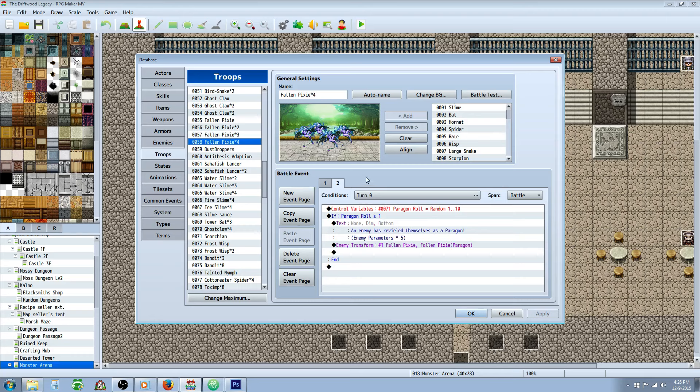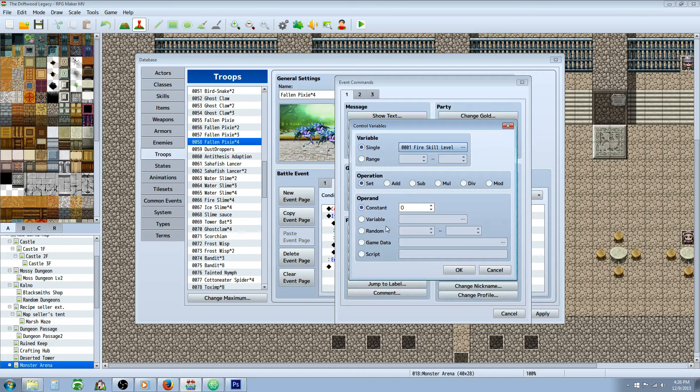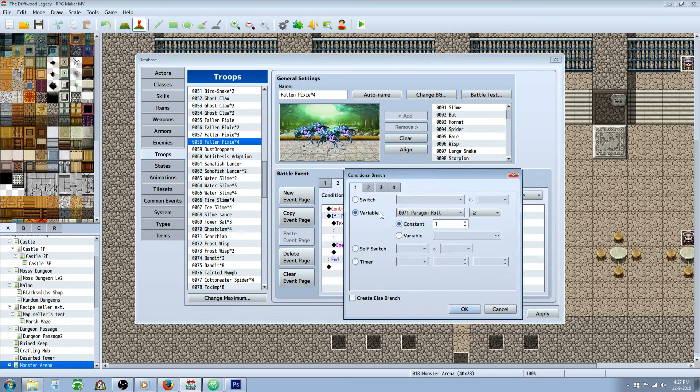What you're going to do is put a new event page and set the condition to turn 0 — check turn and put 0, 0 — with a span of battle. At the top, do a control variable, create a new variable and call it something like Paragon Roll, and set it to a random number between 1 and 10. That's going to let you control your percentage — you can go 1 to 100 if you want to be more specific. Then do a conditional branch underneath that on tab 1, set it to your Paragon Roll variable, greater than or equal to a threshold value. For example, if you want a 10% chance using 1 to 10, the roll would need to hit 10. For 20% chance you'd go greater than or equal to 9.